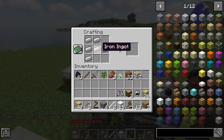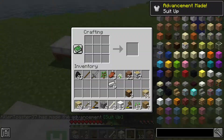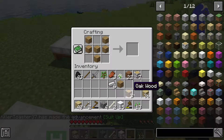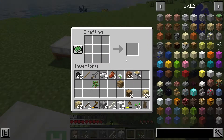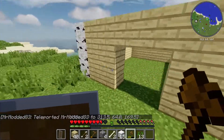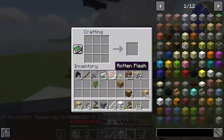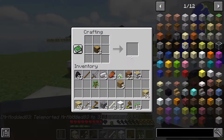There's a bunch more iron in here. Okay, I'm back home. We need a chest because I have a bunch of stuff.